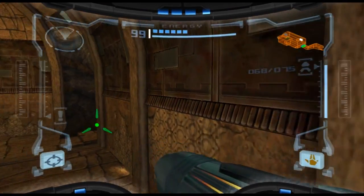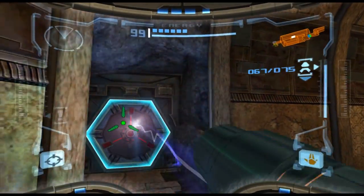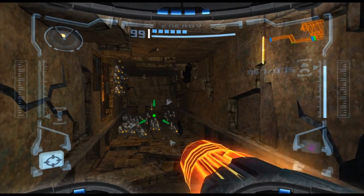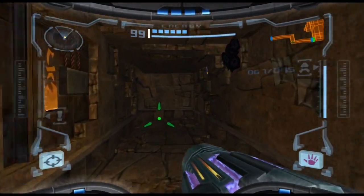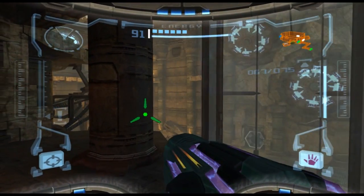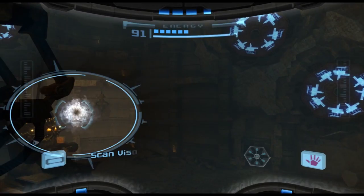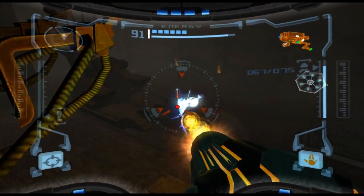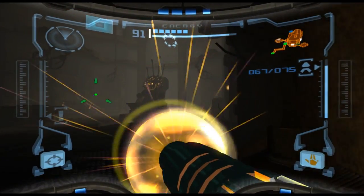We'll blow our way through. I still manage to miss one — I hate those little things. They're great for farming health and missile ammo, but they're annoying aside from that. It's these guys again — Chozo ghosts. It stands to reason there'd be more than one of them, or more than one room of them at least.